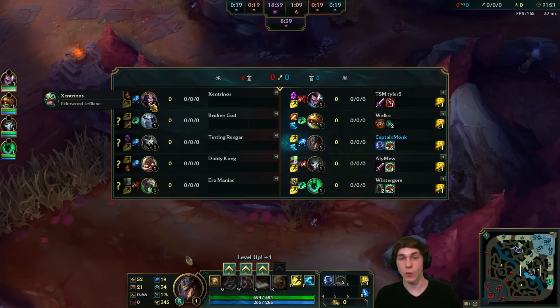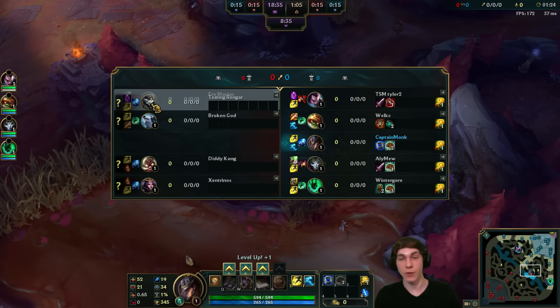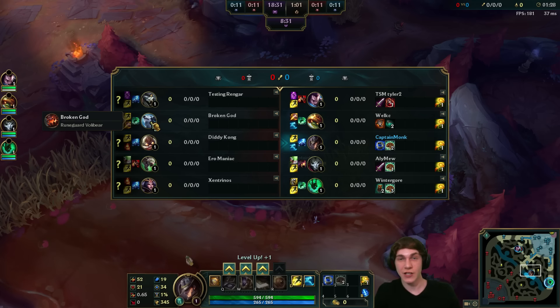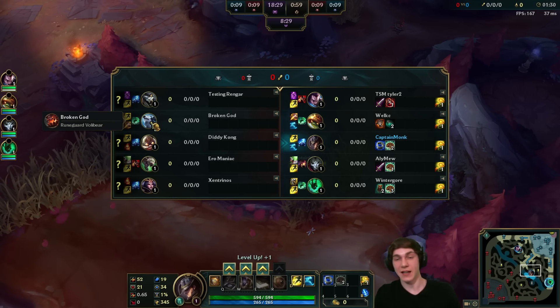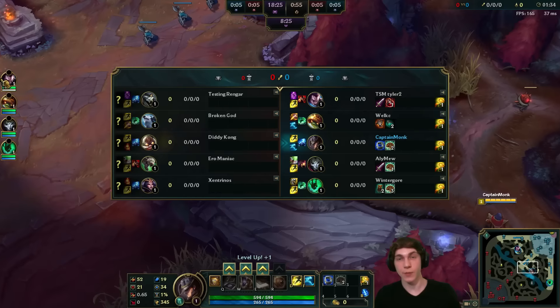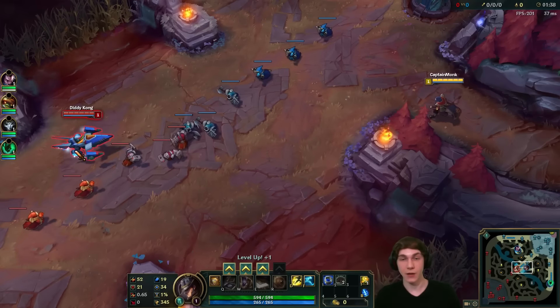It looks like we're against LeBlanc support, Rengar top, Twitch carry, Corki mid, and Volibear jungle — they don't have a traditional support. I think Corki is mid because putting Corki with Twitch bot lane seems kind of dumb, whereas LeBlanc can go support items, go for a kill lane, and be effective. Looks like I'm right.